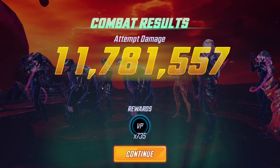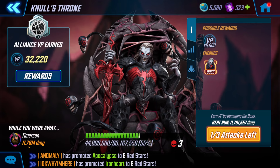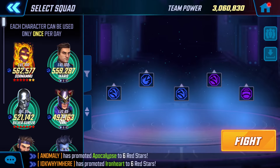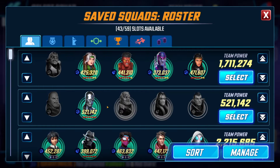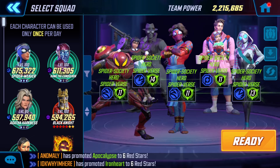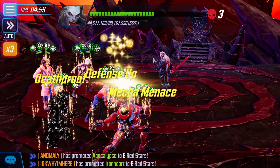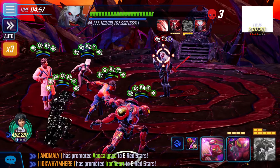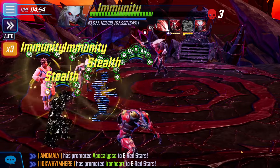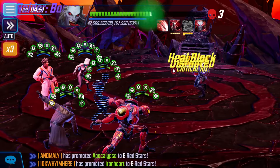That was fight number two. We did 11,781,000 damage. He's at 55%. For our last attack, I think we're going to try Spider Society — I'd be interested to see how they do. If everyone had Astral I would definitely try them. We could just put this on auto and let it go. Down to 52%.